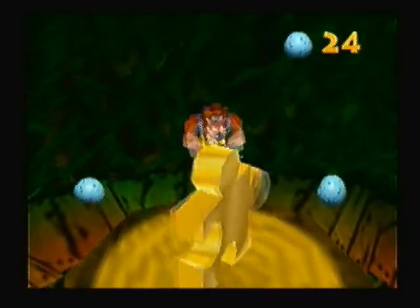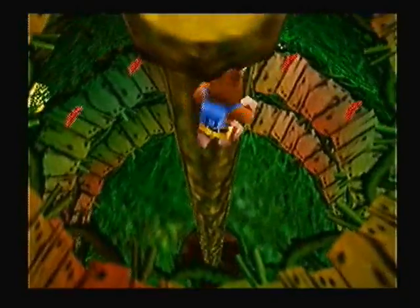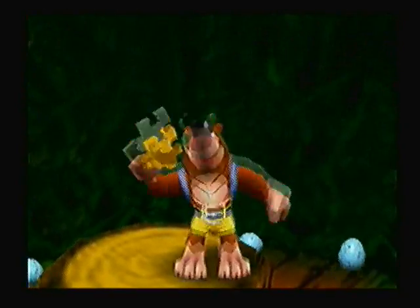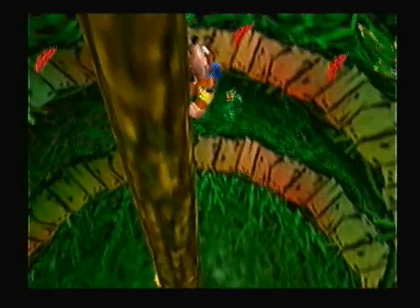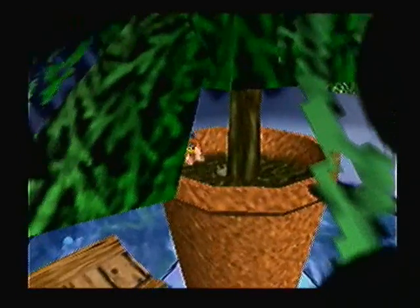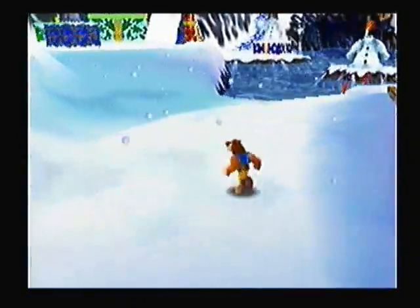I forgot how to get up here. There we go — oh, but I missed it. I'm sorry guys, this just makes me look pretty stupid. But there we go, there's the jiggy. The easiest way to get out of the tree is to not grab onto the pole, Banjo — yeah, just like that. Back outside, we are just going to continue around this level, sort of clockwise.